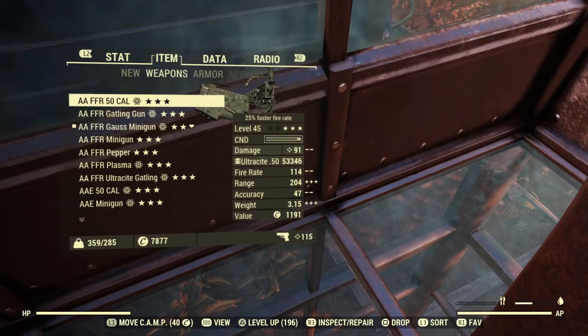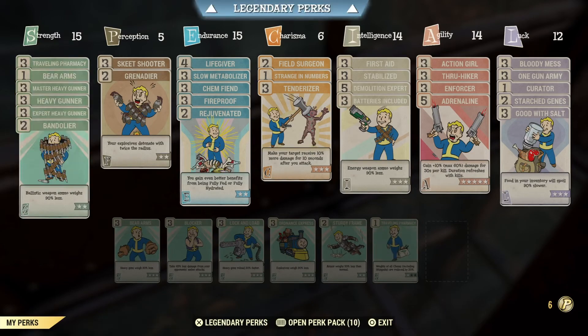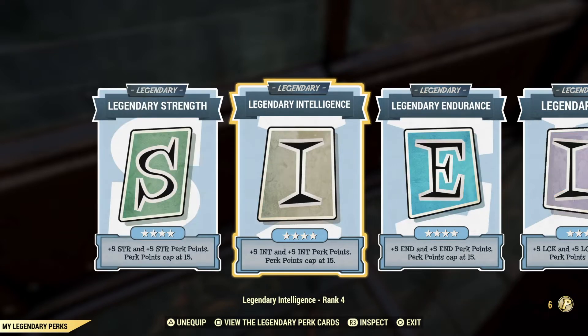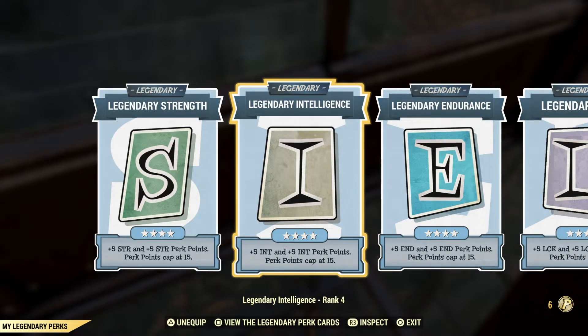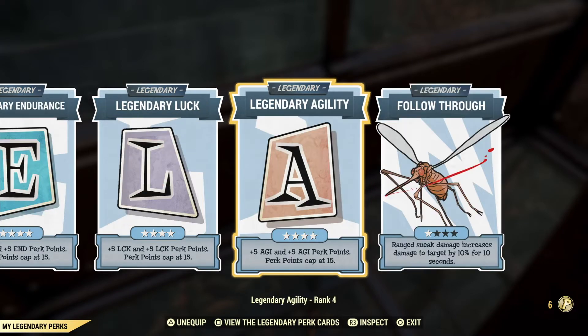Let's see how you can find your legendary perk cards. Just open your Pip-Boy, open to your build, and right up there you have legendary perk cards. You can have a maximum of 6 slots for legendary perk cards and you're going to need to be over level 300 to earn them all. So if you're a new player you're not going to get them all — you'll earn the spaces over time.